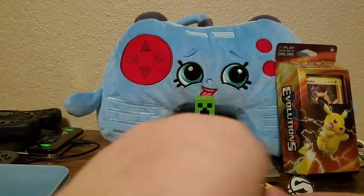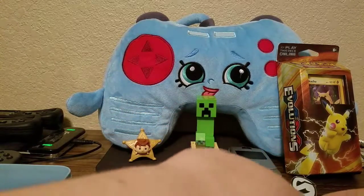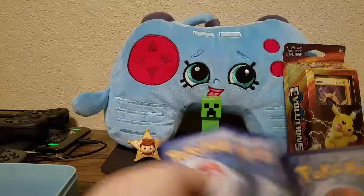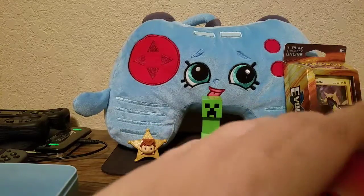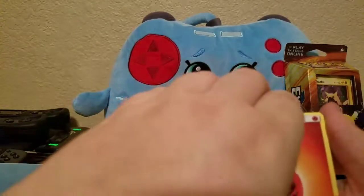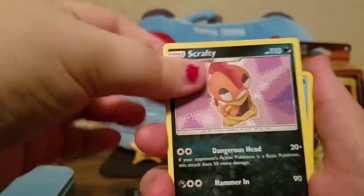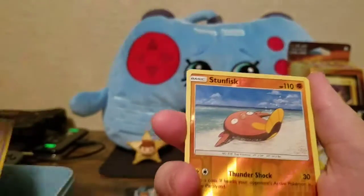Next we got the Shiny Rayquaza pack — or Rayquaza depending on who you are. I've seen quite a few people call him Rayquayquay. We have Fire Energy, Electrode, Floatzel, Scrafty, Totodile, Litten, Purrloin, Voltorb, Golett, Reverse Stunfisk, and a Mewtwo GX. Dude — shut up — that's amazing!